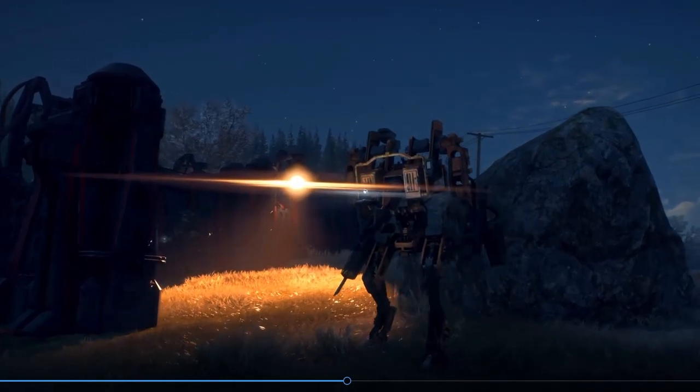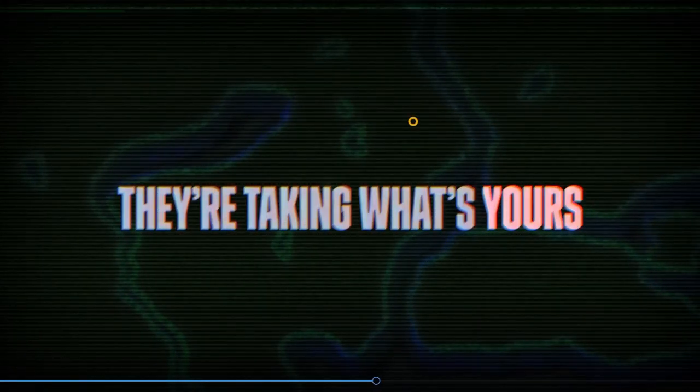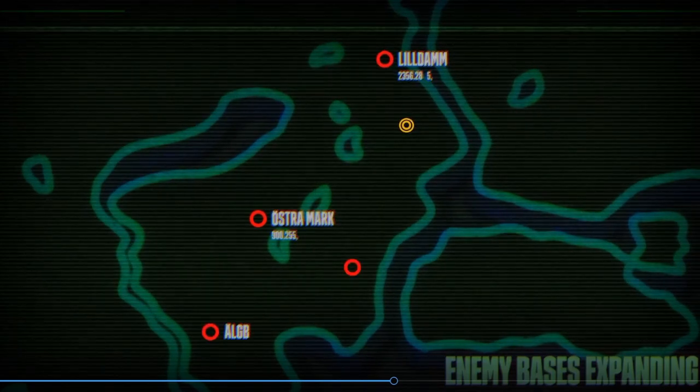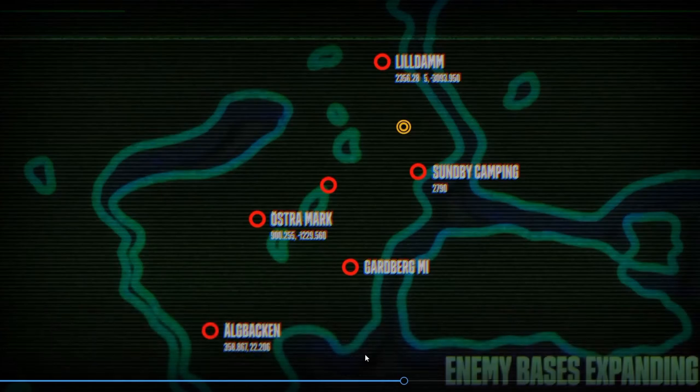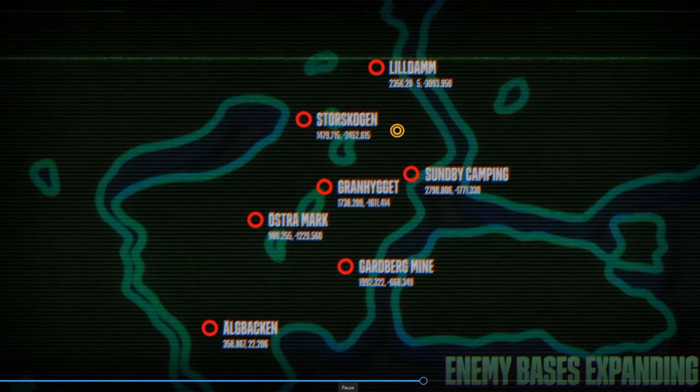Another thing you'll notice is at some point you can see the cracks in their actual buildings — enemy bases expanding. Another perfect sign that we'll be able to use a vast majority of the island to do these, although it could just be in the forest region. I hope they are generally all over the map. From the little snippets you see, some look like farmlands, some look like forest regions, some look like north coast, so we'll definitely be seeing them all over the place.